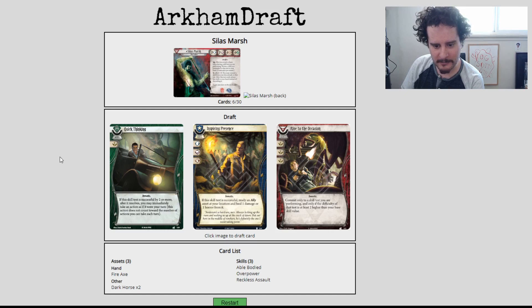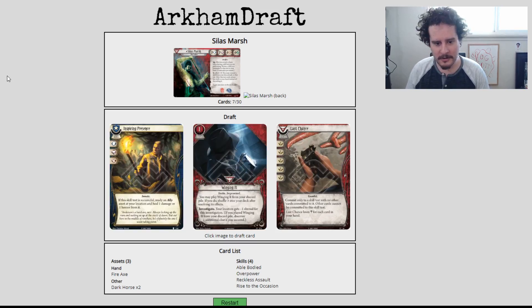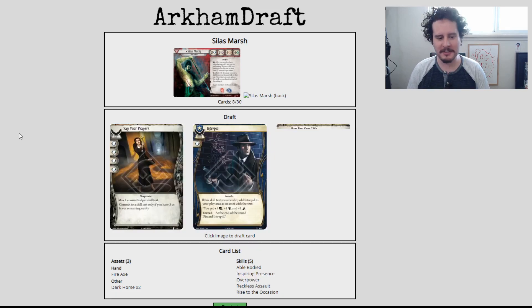Rise of the Occasion, Inspiring Prince. Of the three of these, Quick Thinking is the one that's been errata'd to only allow one commit per test. Rise of the Occasion is great for when it comes to treachery cards — I'm going to need some defenses there. So I'm taking Rise of the Occasion. Another Last Chance — the Sausage Tentacles are back. Inspiring Presence is just a good card. I'm going to take Inspiring Presence. Let's just be all skilled, baby.